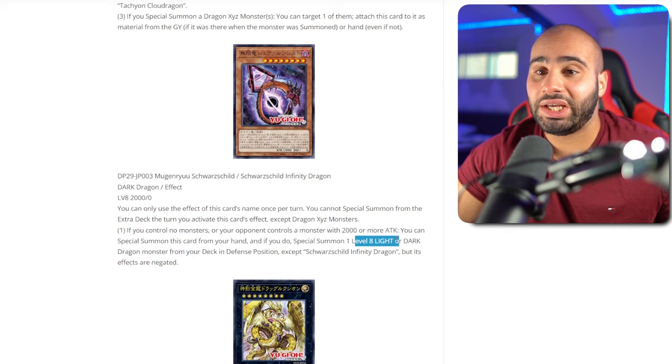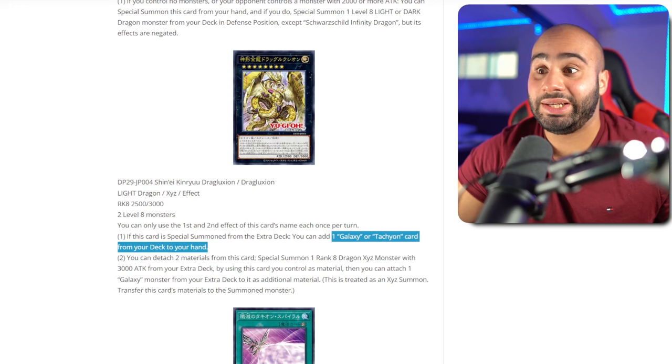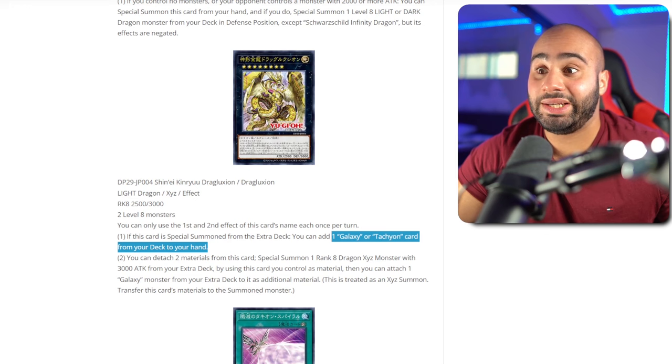Every single deck would be playing three copies of this and another level 8 light or dark Dragon monster — and it's generic, it doesn't have to be a Galaxy monster. Afterglow is the best target for this. This card can search any Galaxy or Tachyon card from the deck, so it gets a lot of stuff going. But again, you should still be losing to Nibiru — unless I'm missing something, let me know if I am. Thank you guys so much for watching. Don't forget to like and subscribe, and let me know your thoughts about these cards in the comment section below. I'll see you guys very soon. Peace.